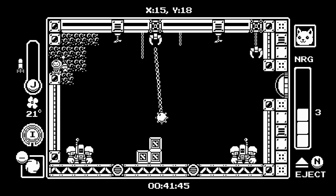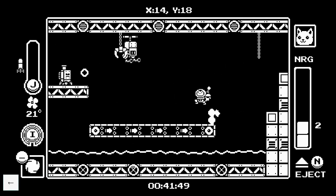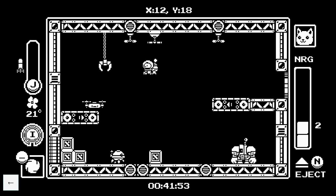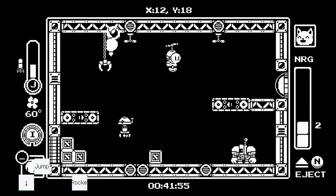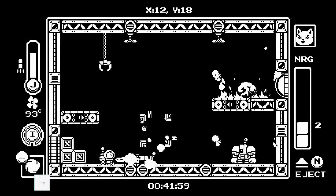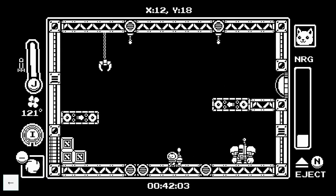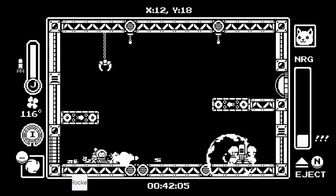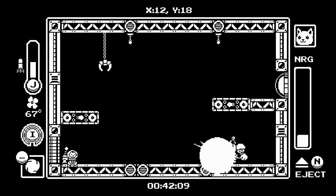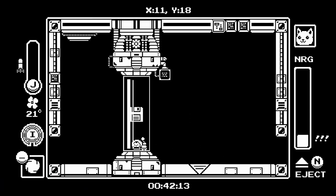That strat: dash across twice, destroy these blocks. Dash through that guy at the start, one missile down, two missiles on him, wait to fall down, one missile here. If you're ever scared of this guy you can just do this — it doesn't lose that much time. Shoot one missile, wait till he starts walking, then shoot the other missile.